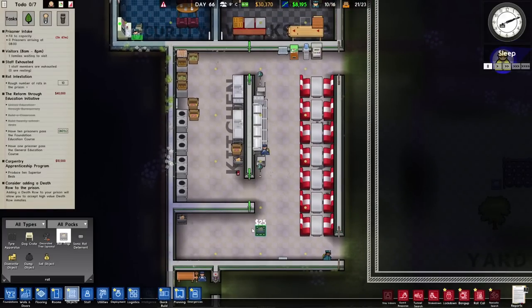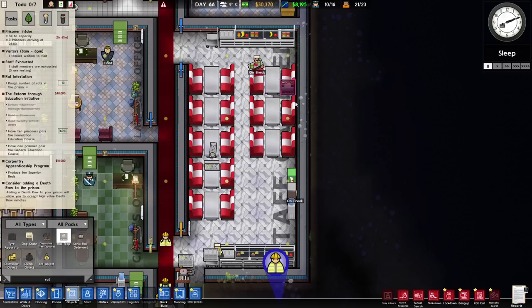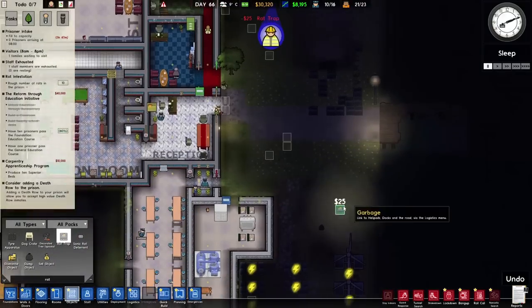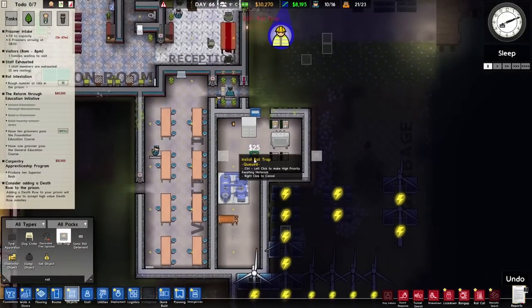The kitchen and cafeteria are sorted - there's a trap in the kitchen and one in the corner of the cafeteria. However, the staff cafeteria over here doesn't have one. I imagine the rats might come over here to pick up crumbs and leftovers. So I'll put a rat trap in the middle there. I'll also put one near the bins and garbage area, and one in the utility room just to make sure they don't come in and nibble on the batteries.